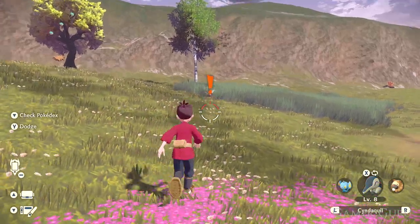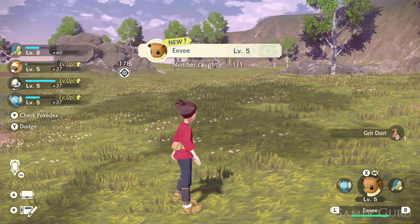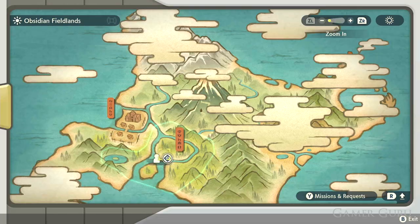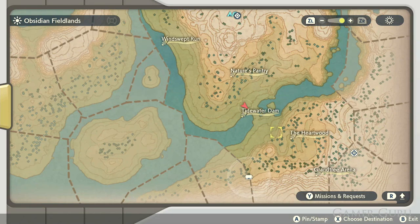There are actually two different ways to evolve Eevee into Leafeon. The first and easiest way is simply to take it near the Moss Rock. The Moss Rock can be found to the south of the Obsidian Plains.